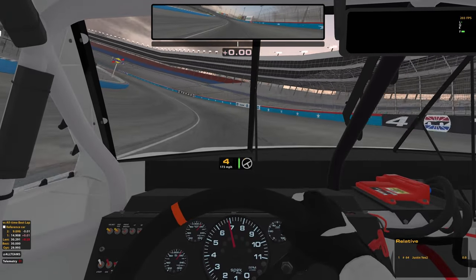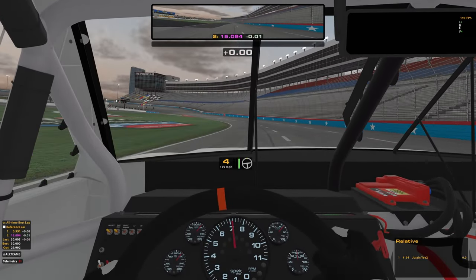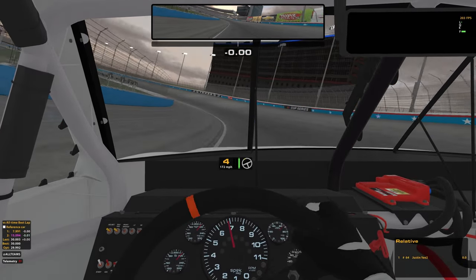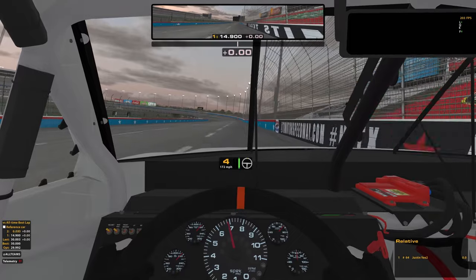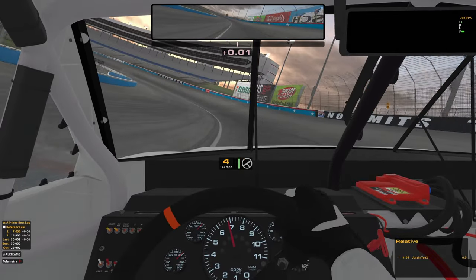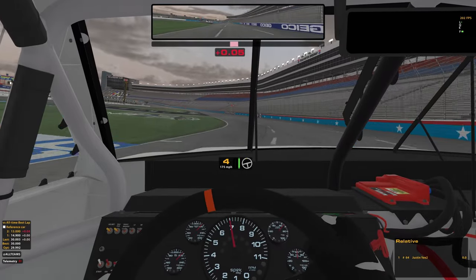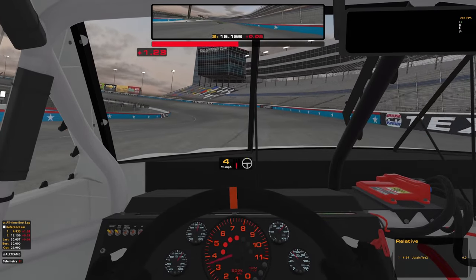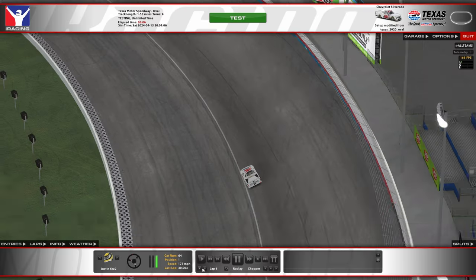We get up to the wall here — if you can keep it pinned on the bottom, do it. But sometimes the car will just want to slide up, and it's best not to fight it because that's when you get the right rear slide. It's a little bit precise in one and two. Three and four, the lower that you can enter the better, but that lower entry has a better potential while being more difficult to avoid right rear slides. You just want to avoid the right rear slide by any means necessary.